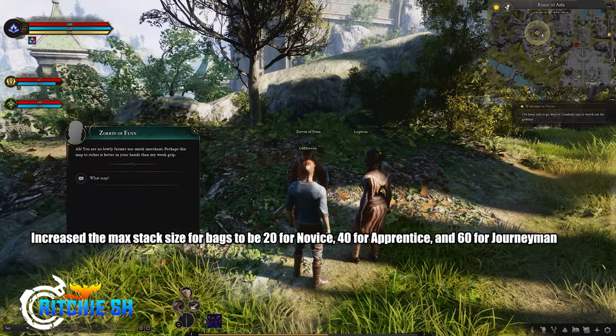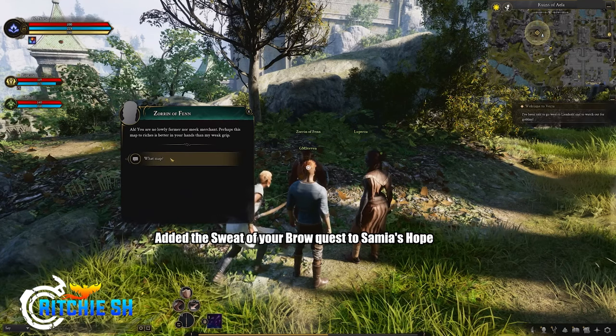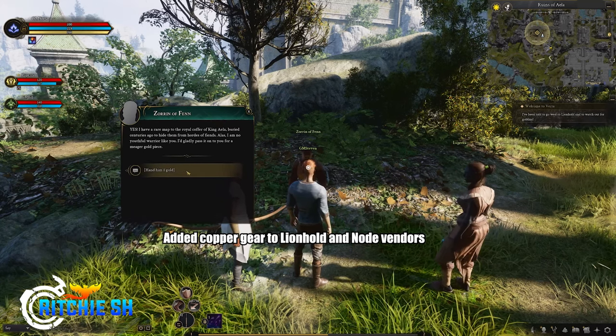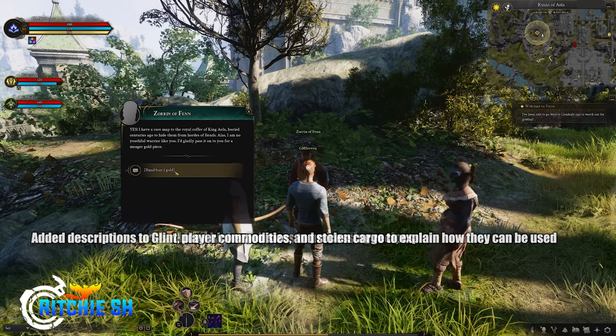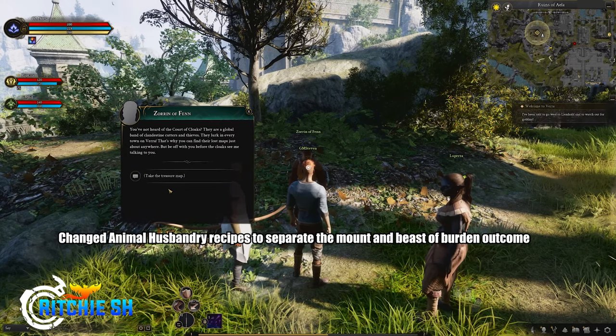For the Economy, they increased the number of tier one gatherable spawns, increased the max stack size for bags to 20 for Novice, 40 for Apprentice, and 60 for Journeyman. They added the Sweat of Your Brow quest to Samaya's Hope, changed it to provide one of five different horses, added copper gear to Lionhold and node vendors, and added descriptions to Glint player commodities and stolen cargo to explain how they can be used.